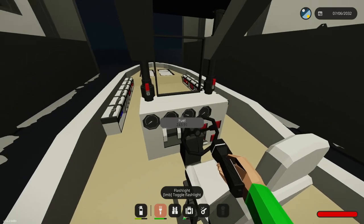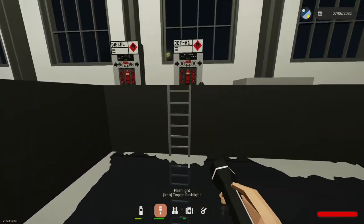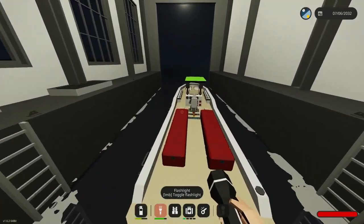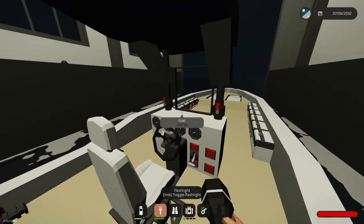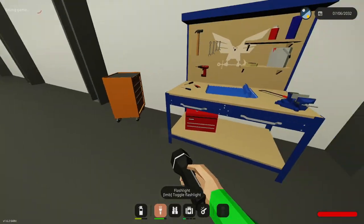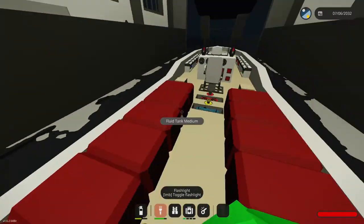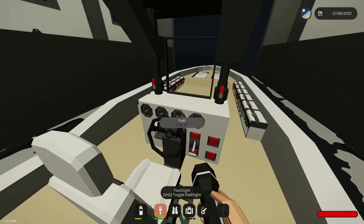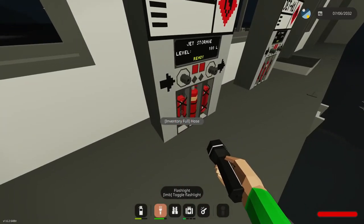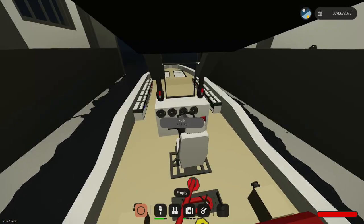We've got 243 liters — wait, this still says we have fuel. Did it fill these new tanks up instead of our main tank? I've changed the capacity on all these tanks to zero to test it. Still showing 188 liters in there and 214 here. Let's see if we can pump some of this into the boat. It's not getting at all of it. We'll grab the hose, pump it out, and see what we can do.